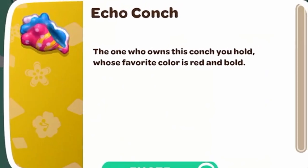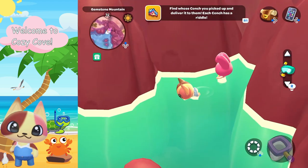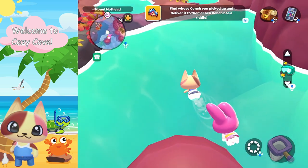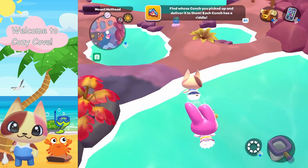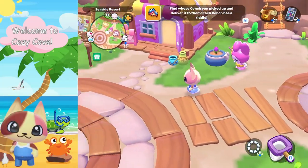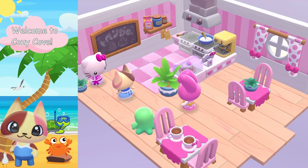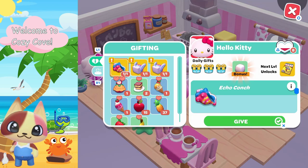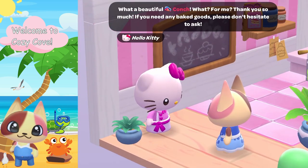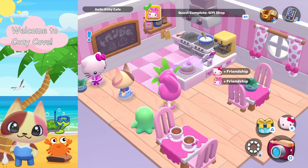'The one who owns this conch you hold, whose favorite color is red and bold.' Red and bold — that's definitely Hello Kitty. Let's get out of this water and go ahead and deliver this one to Hello Kitty. Hello Kitty, here you go, we got a red conch for you. 'What a beautiful conch — for me? Thank you so much! If you need any baked goods, please don't hesitate to ask.' Okay, that's two.